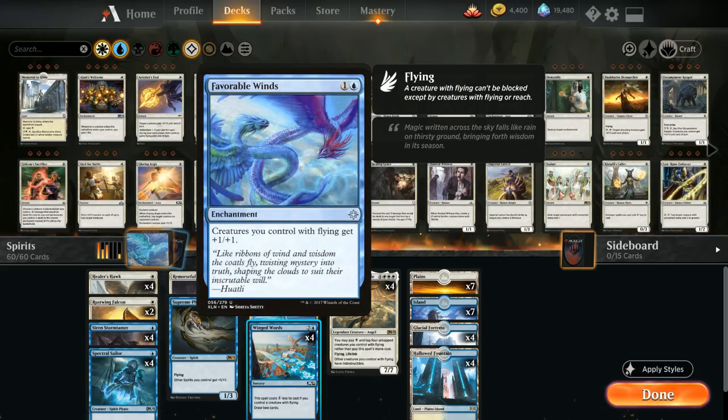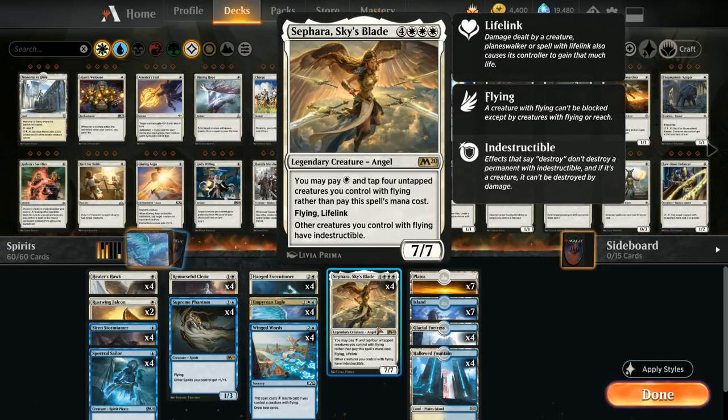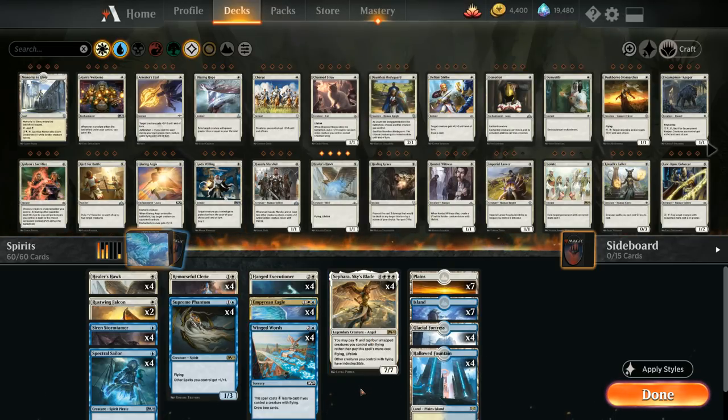We're not playing Favorable Winds or Rally of Wings. Both can be powerful, but by playing more creatures we make the deck more consistent at casting Sephara and more resistant against spot removal. If we have a hand with creatures and a Rally of Wings and they start removing creatures one by one, Rally doesn't do much by itself — but with all creatures, losing one isn't the end of the world.